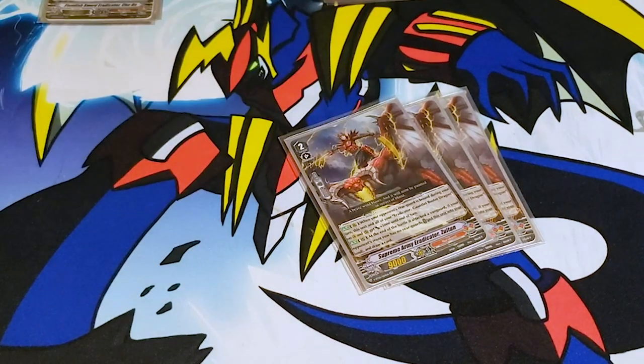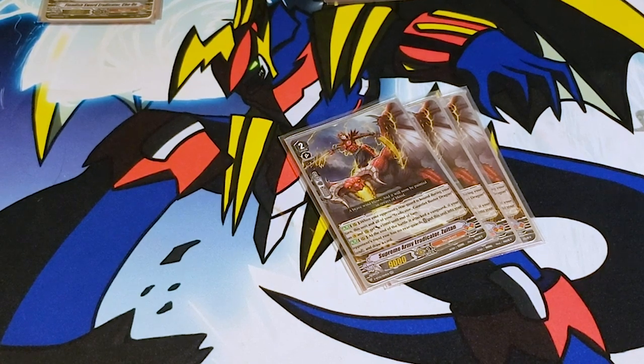Next: mandatory Soul Charge. Zuitin. When your opponent's rearguard is bound during your turn, this and all of your Eradicator Gauntlet Buster Dragons on Vanguard and rearguard gain 5k.